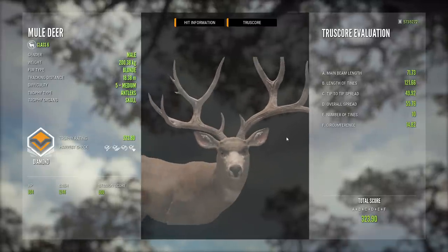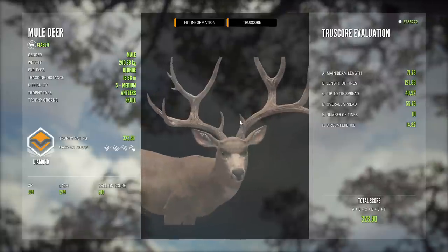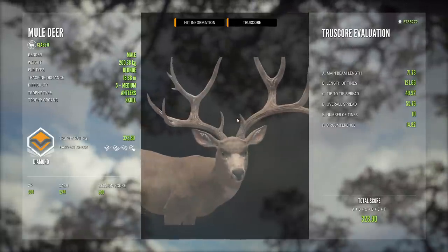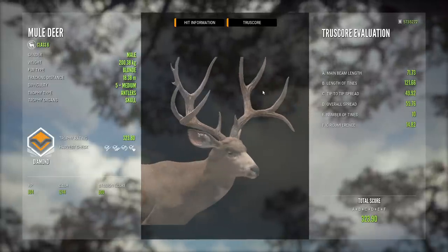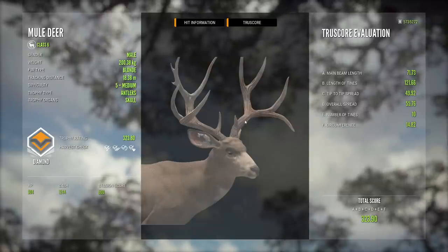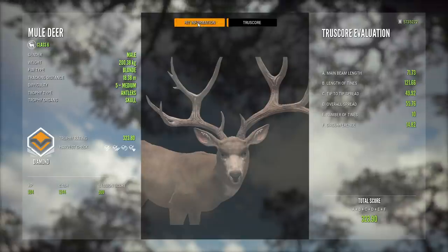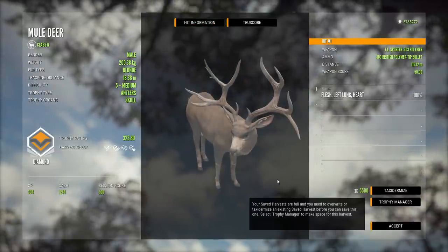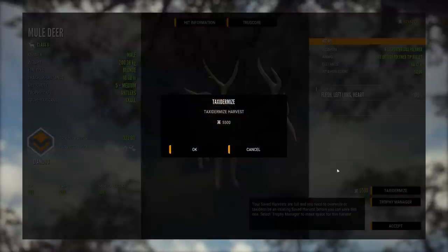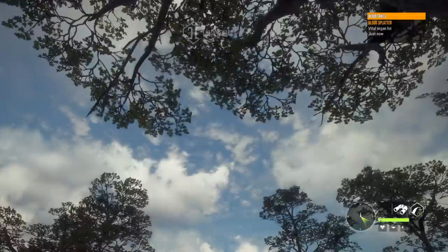If it was even with either antler I'd be super happy. These are probably my favorite — there's one where the brow tines both curl in and almost touch if it's even. I'm not a fan of that one, so of the two rack shapes similar to this, this is the one I'd want, just not matched up with this one. So go figure — second diamond mule deer, not the best looking, but it's a diamond.